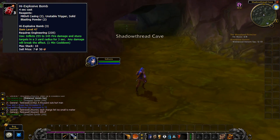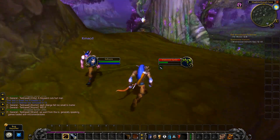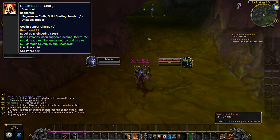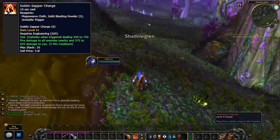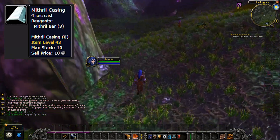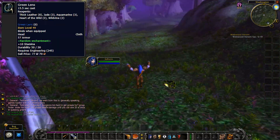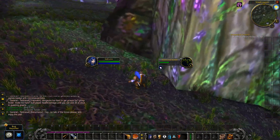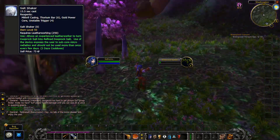High Explosive Bomb is also used for quests in the Eastern Plaguelands and you should also sell these in stacks of 8. Goblin Zap Charge is just awesome and is going to be used by many engineers in Classic, and many might choose to buy them instead of farming materials and crafting it themselves. Mithril Casing is needed for quests in the Ungoro Crater. Salt Shaker — Leatherworkers need these to make Refined Deep Rock Salt.